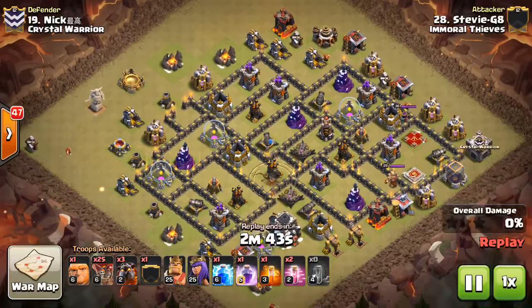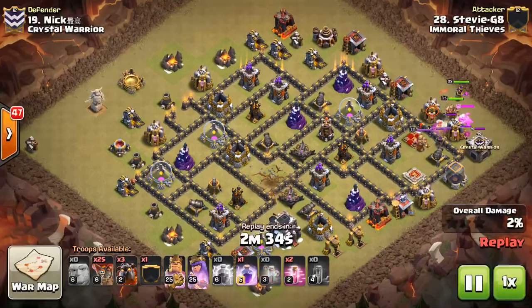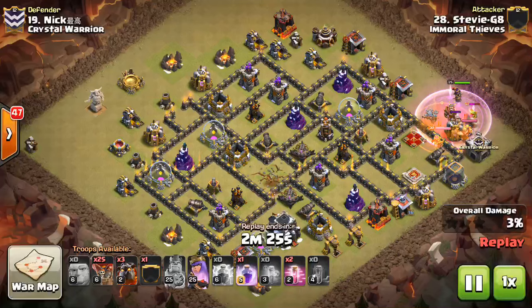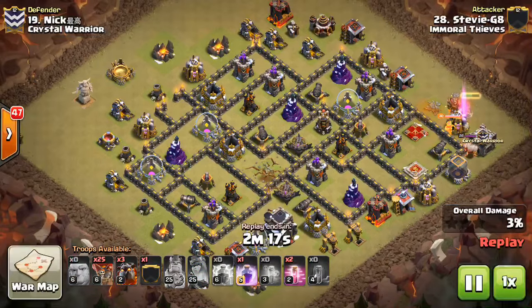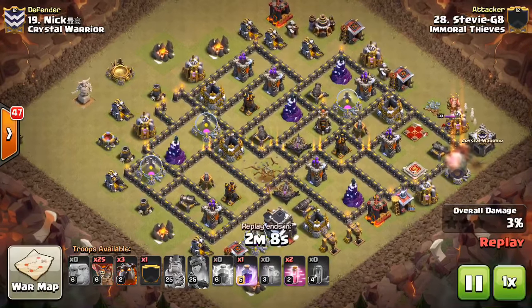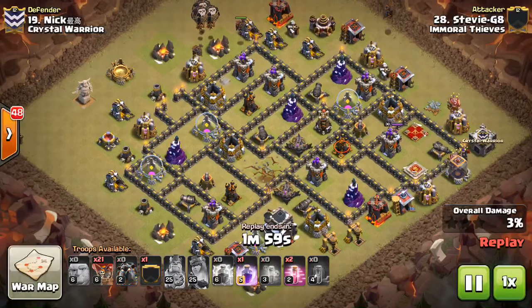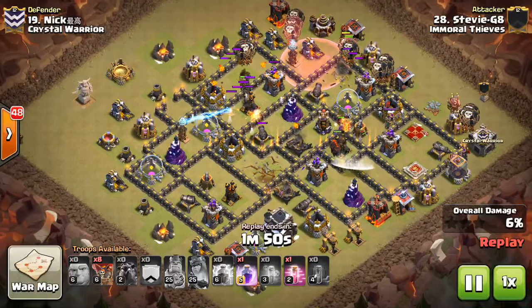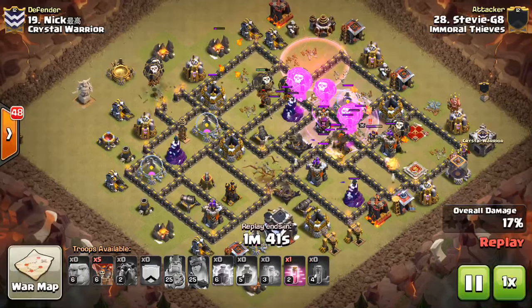This is a zap-quake attack — dropping down the quake and two zaps just taking out that middle air defense. When you're looking at what air defense to take out, this is an important point: you should do one that's not going to leave a vacancy of air-targeting defenses. If you have a section of the base with no air defense but still Wizard Towers and Archer Towers, your balloons are going to have to go there unprotected. So by taking out that middle air defense, there's still an anchor at each corner — a triangle of air defenses — so there's a little bit of an anchor for each Lava Hound to go to and tank in a central location for those balloons.